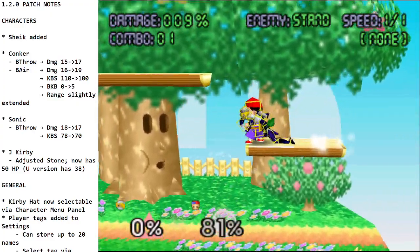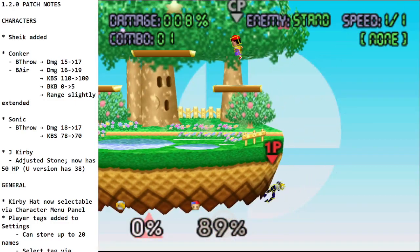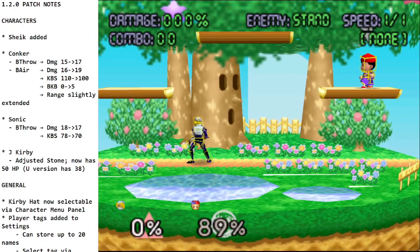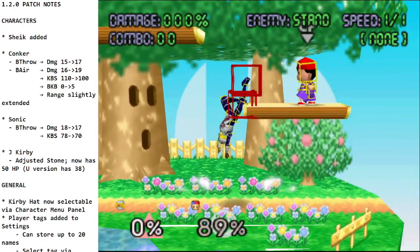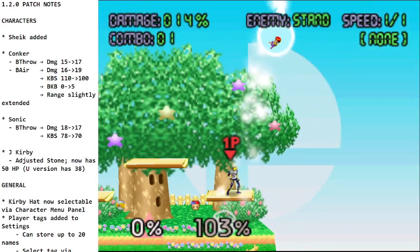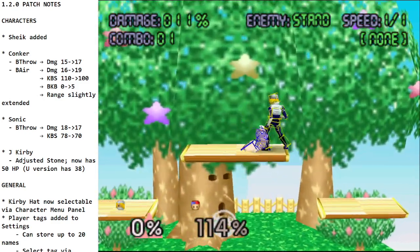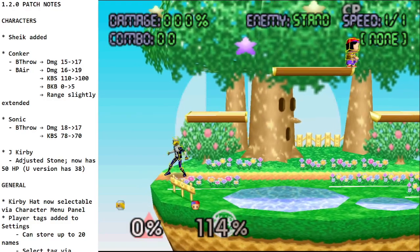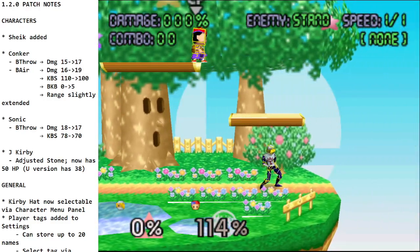You can do some fun combos with that down air. Up air is a very strong attack — can be used as a finisher, not when it's super stale, but a good attack. Let's see the dash attack — nice and quick.